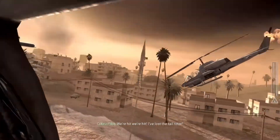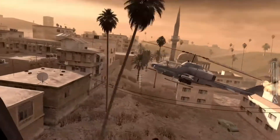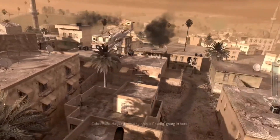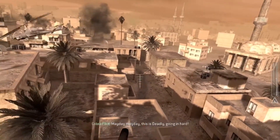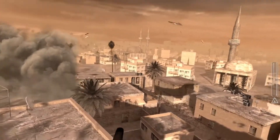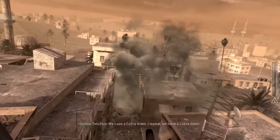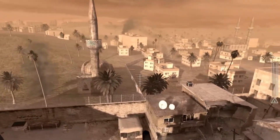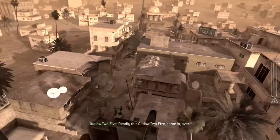We're hit! We're hit! I'm off the tail burner! Mayday! Mayday! This is Stanley! Open it hard! We're going down! We have a Cobra down. I'll repeat. We have a Cobra down. Deadly, this is Outlaw 2-5. Come in. Over.